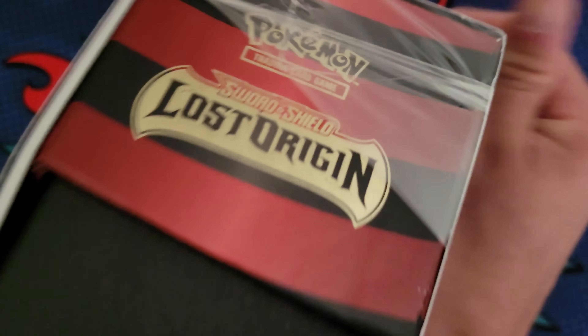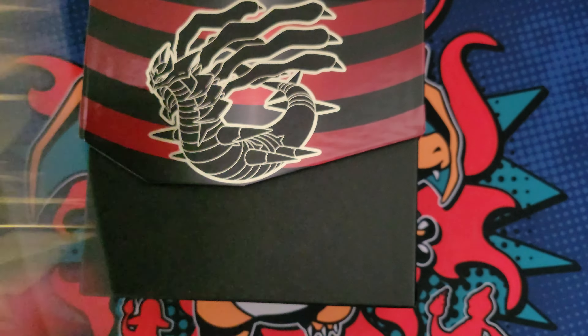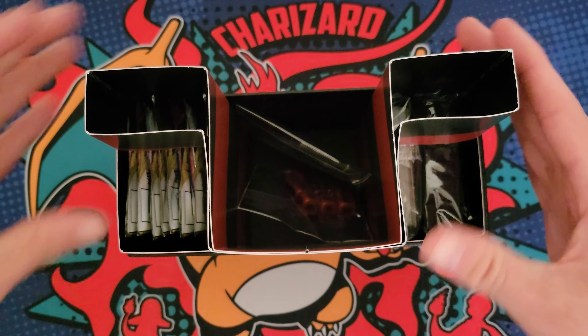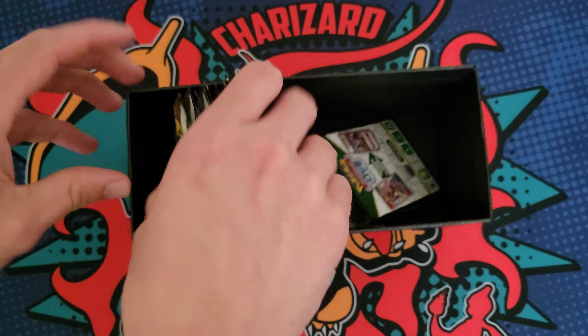So I know there is obviously the Giratina Alt and the Aerodactyl. Other than that, I have been trying to avoid spoilers so I am not going to look in this book quite yet. I want it to be somewhat of a surprise. We got the Energies, the sleeves — those are pretty cool — and then the packs.